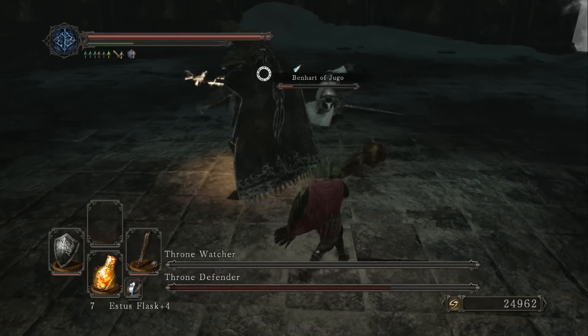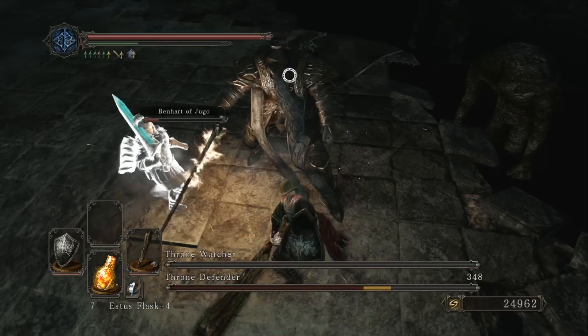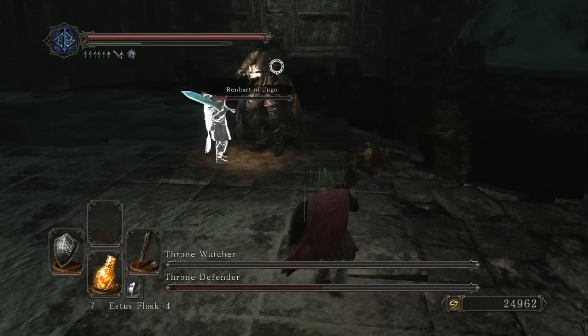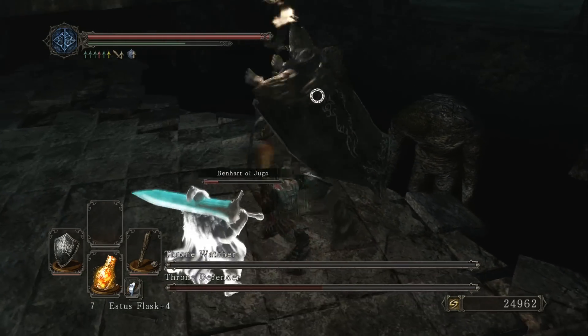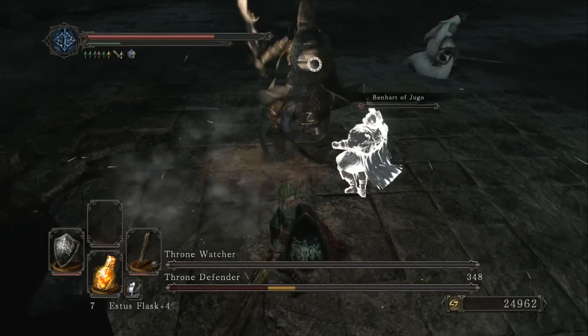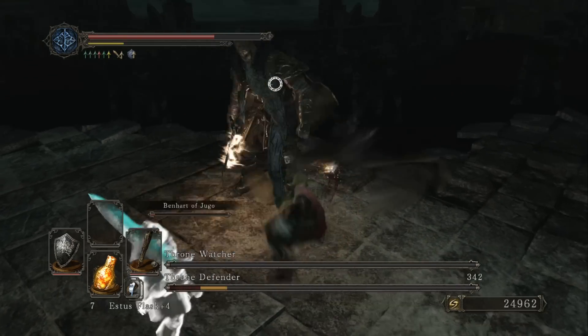A good strategy for this fight would be to whittle one down to maybe a third or 25% health, then go attack the other one, so you'd have an easier time killing them simultaneously. While the Watcher is down, the Throne Defender's sword catches electricity, so be careful — there's additional damage there.